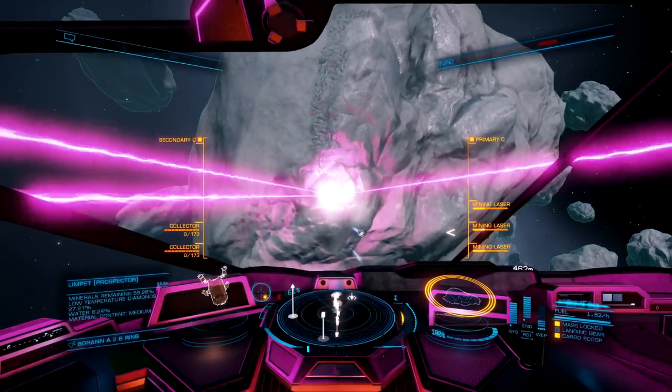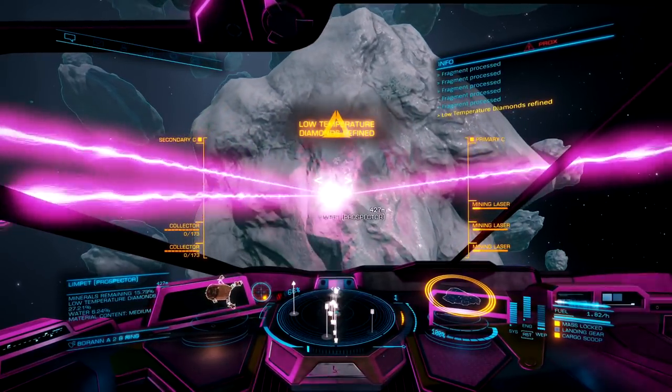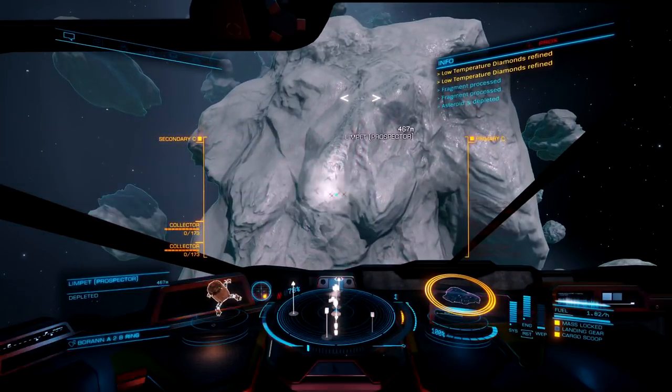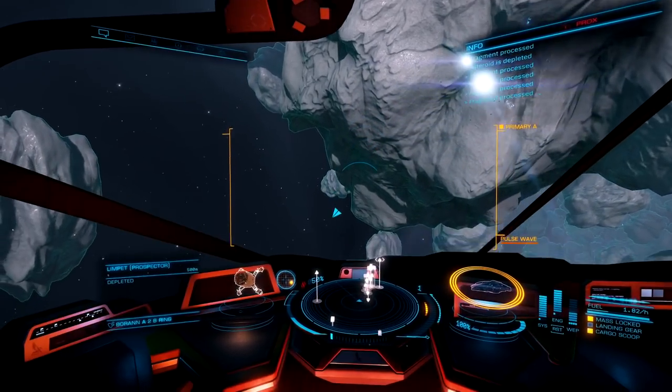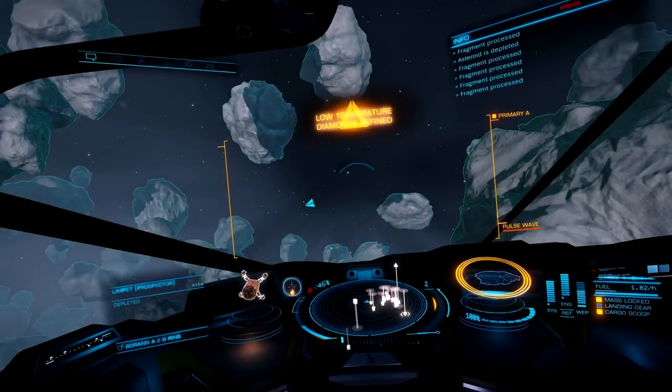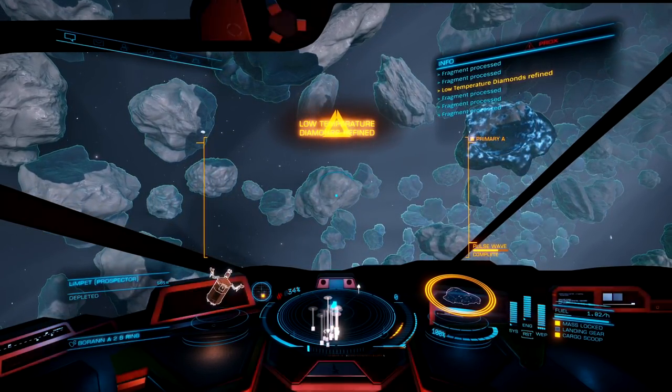Just like the other 2 ships, I am going to speed up this section of the video to about 4 to 5 times speed. As I approach the asteroid, I am going to once again try my best to match the axis of rotation so I do not get any of my limpets killed. Unfortunately I did not match the rotation properly, but I did try my best to keep my prospector limpets away from the big jagged edges of the stone.